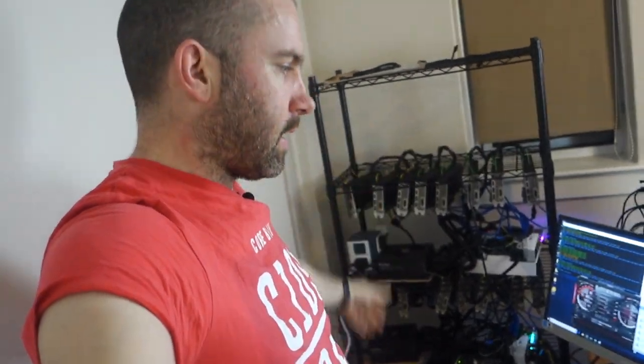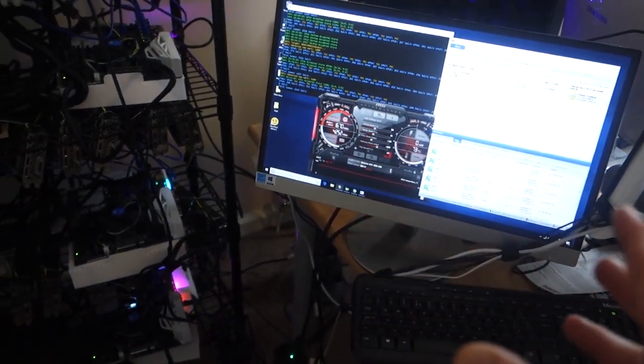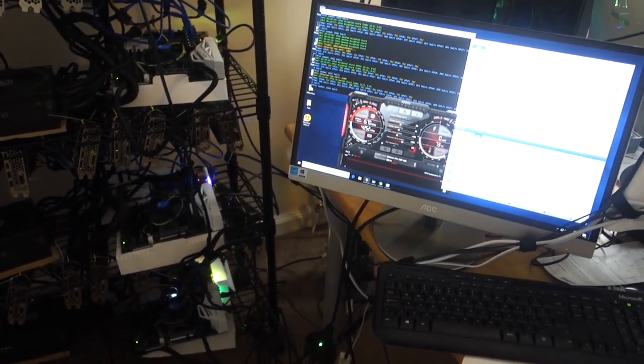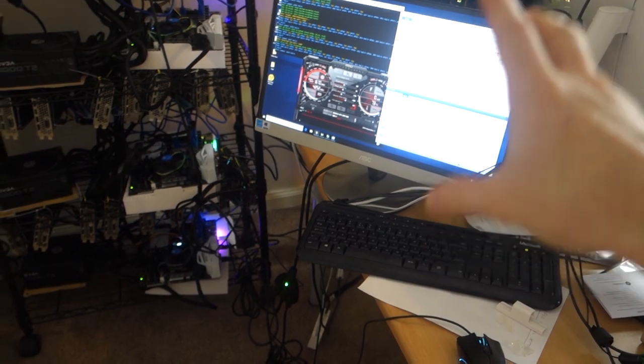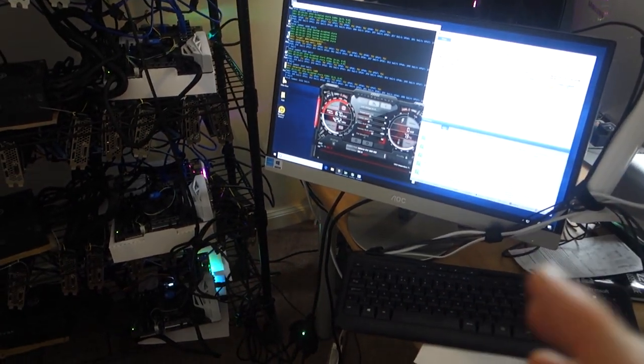When I build another rig in the future I'll know exactly what to do in seconds — things like changing PCIe generation 3 to 2, disabling audio, lots of little things you need to get it working correctly. As far as software goes, I'm leaning towards Awesome Miner because you pay about $10 a month and you can remotely manage all your rigs, so long term that's probably the easiest way to go.